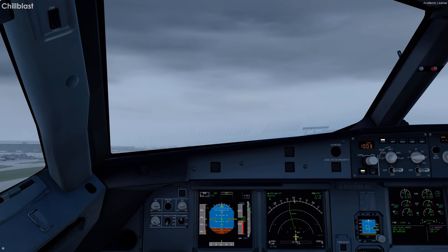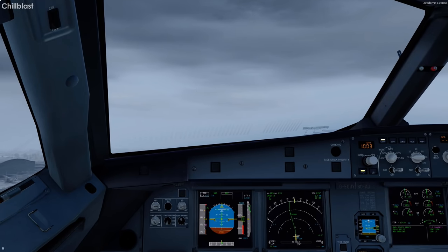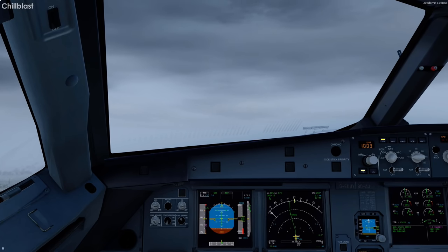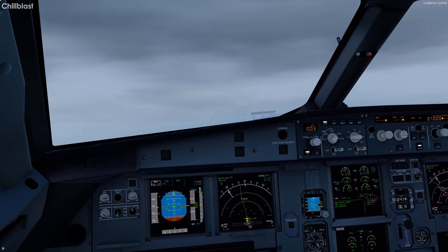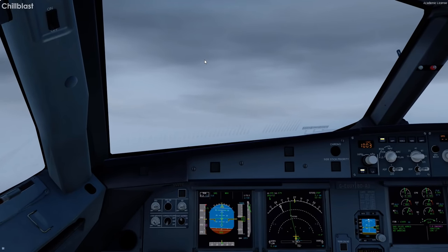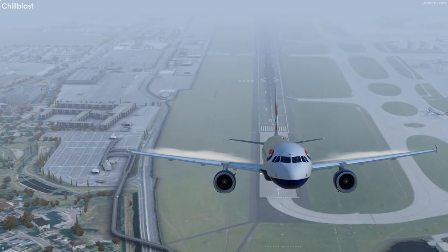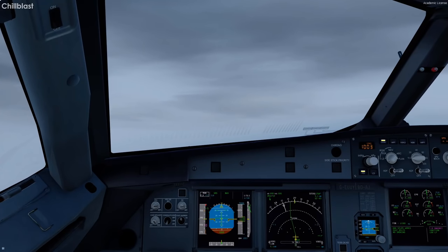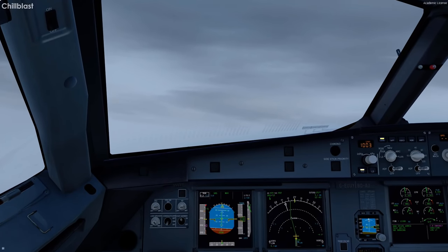We're in the air — gear up. V1 was quite low because we set wet runway conditions, which increases braking distance and lowers V1. Gear coming up. Goodbye London Heathrow — we've made it into the air. Into the clouds we go. Acceleration altitude: pinch the nose down, set climb. We're in the climb.